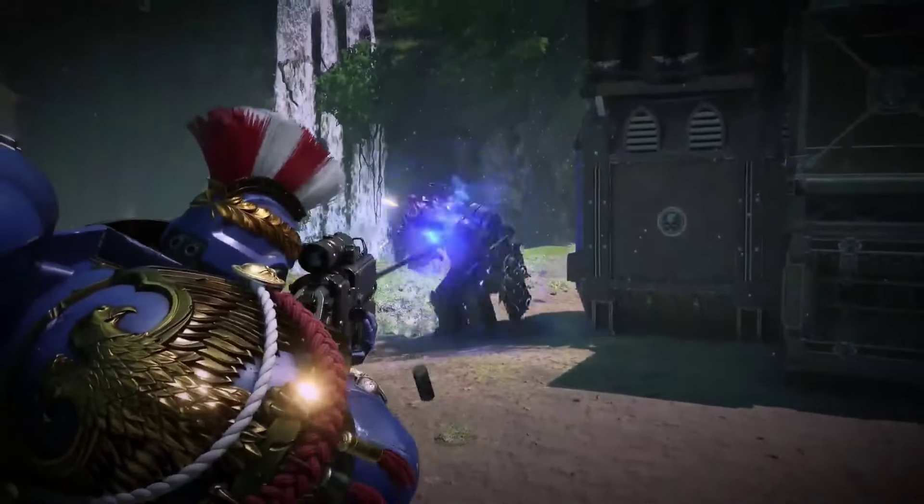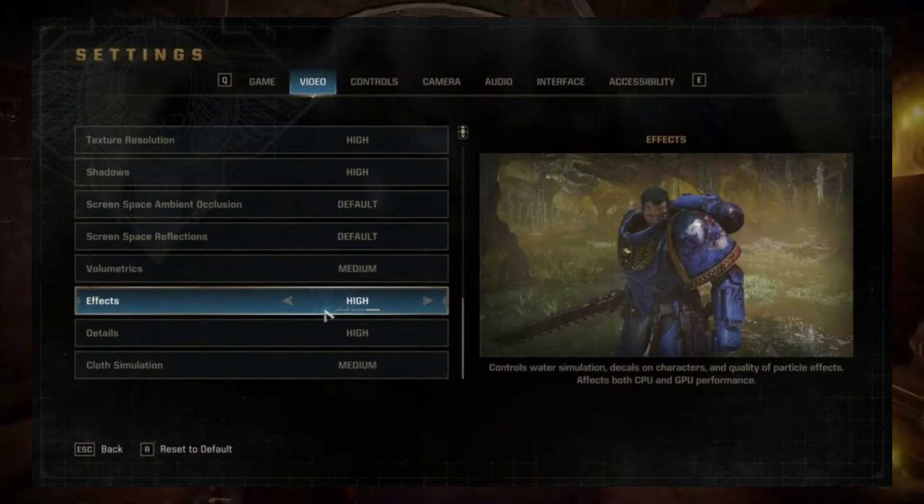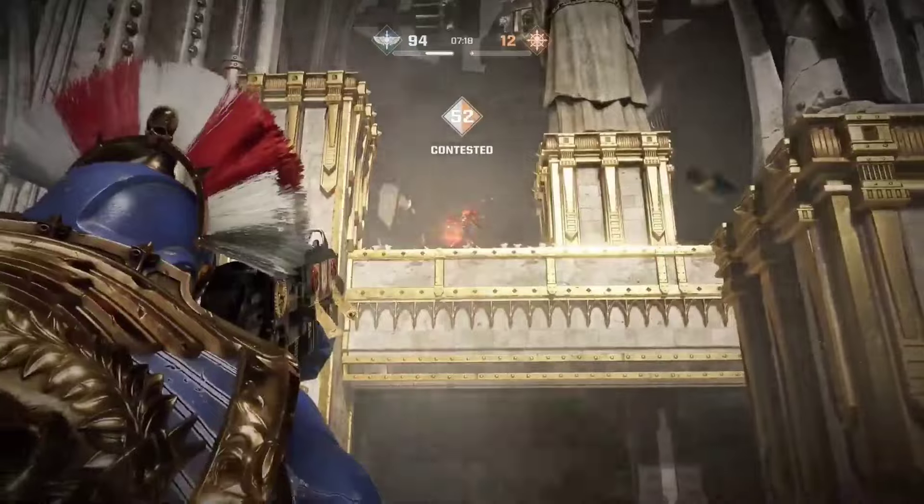Step 4: Adjust graphic settings. Running the game on settings that your PC can't handle may lead to crashes. Lower the in-game graphic settings to low or medium and see if it improves stability.